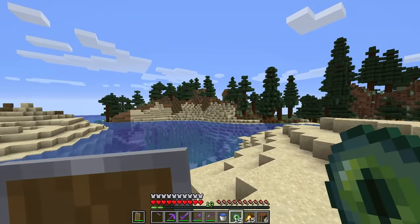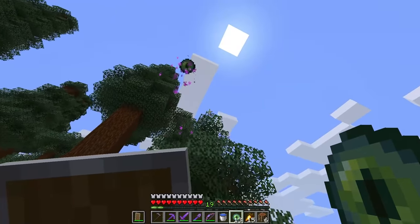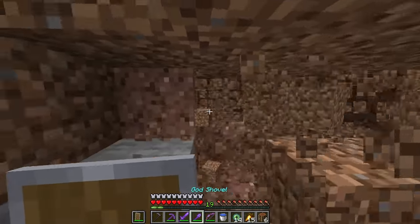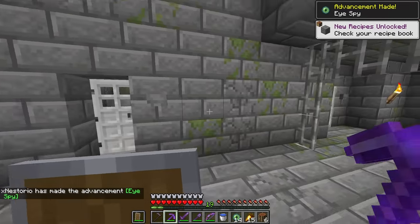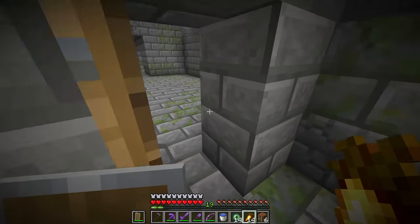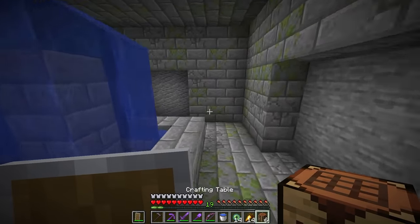Straight that way now. New biome — might as well throw another eye of ender. Okay, it went back. I think we should be near now. Oh, we have a really good shovel — might as well dig straight down. Oh, stronghold! That worked. Time to find the portal room. I've run into an issue where I still haven't found the portal after a while. I think we might have to draw the portal room.